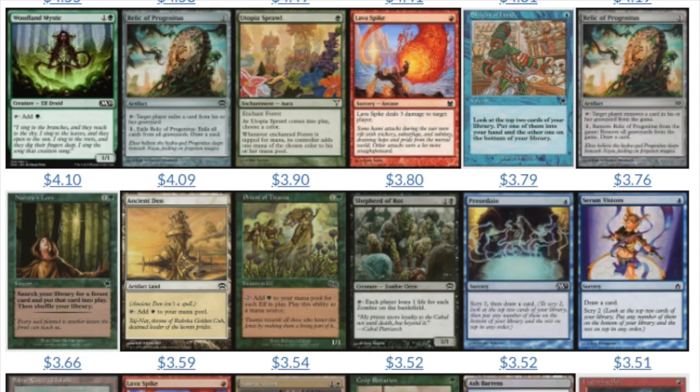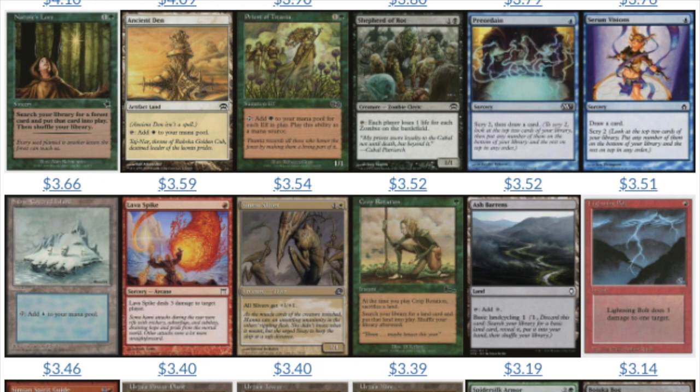You do have some exceptions with uncommons — Manamorphosis, for instance, was a common reprinted as an uncommon. So you do have some mix, but generally speaking commons are reprinted more heavily, especially if they are reprinted as commons, and that will destroy the value. An uncommon reprinted as an uncommon — its value won't be great, but it won't have its value slashed like in half or by 90% like a lot of these commons would have.